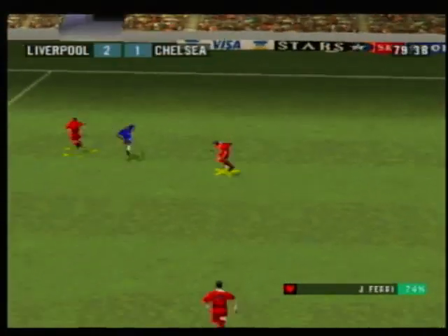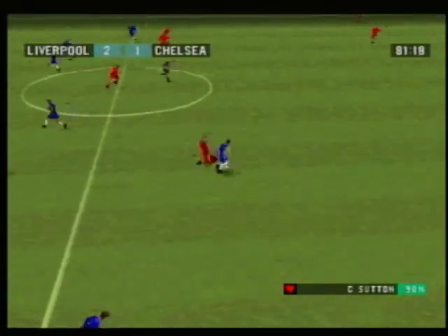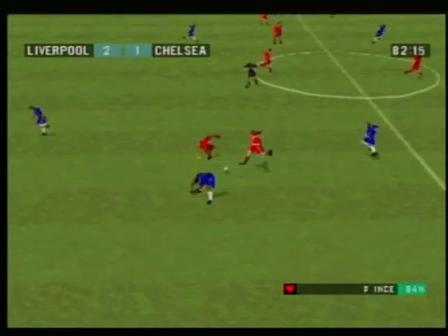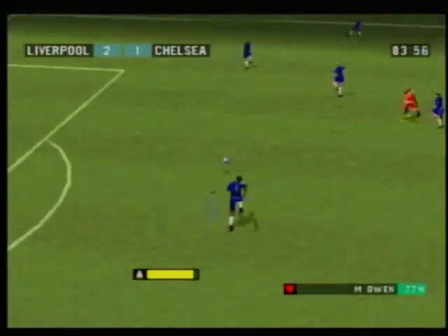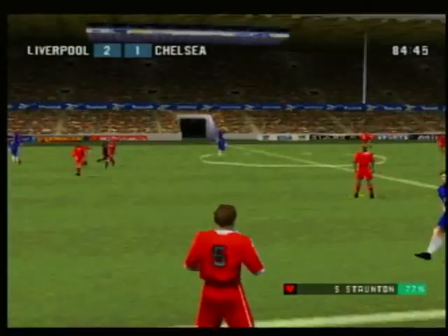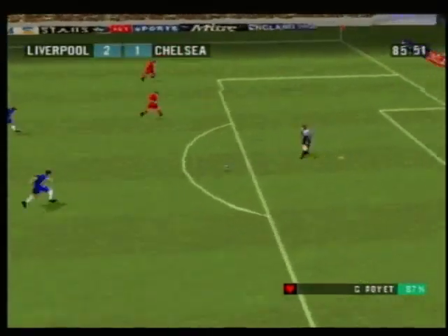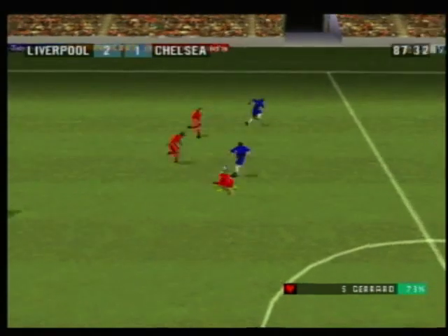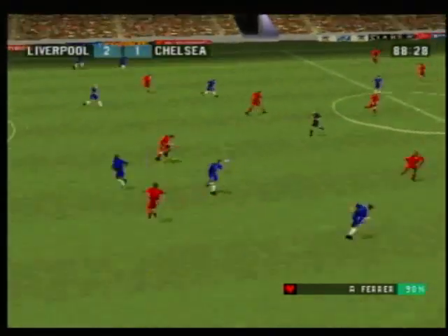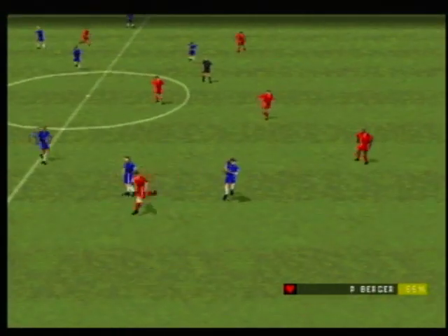Berger — excellent control then. Gerrard. Sutton. Berger. And played forward, good header. The ball's gone out for a throw. Ince. There was no trouble for the goalkeeper then. Zola. Good solid defending. Ince — oh, well played. So 2-1 then, 2-1.